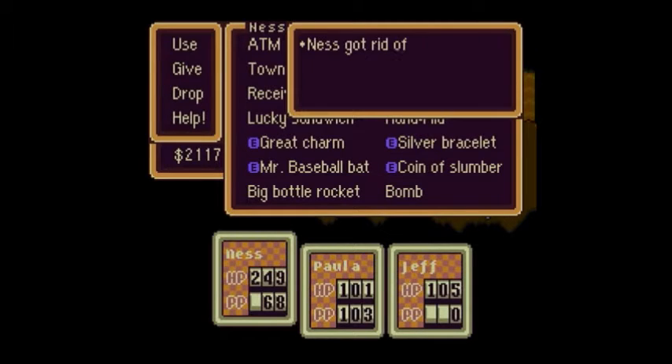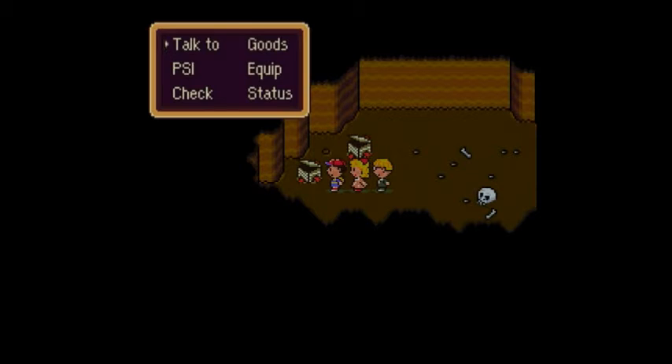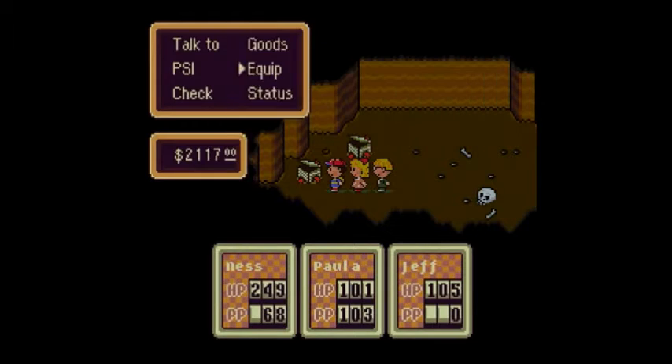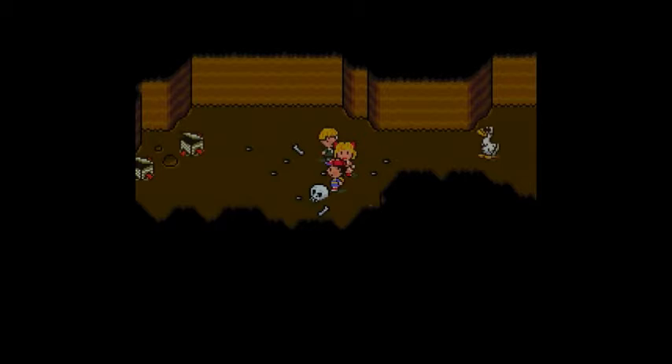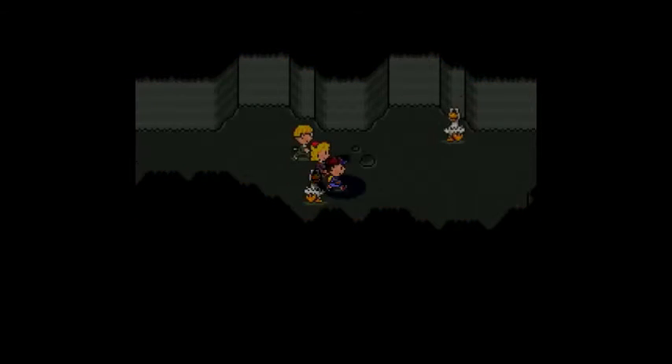Let's drop the Silver Bracelet and take the Platinum Band and have Ness equip it. We have a — oh, that's actually kind of a gruesome detail to have a skull right there. You back away from me, Mad Duck.